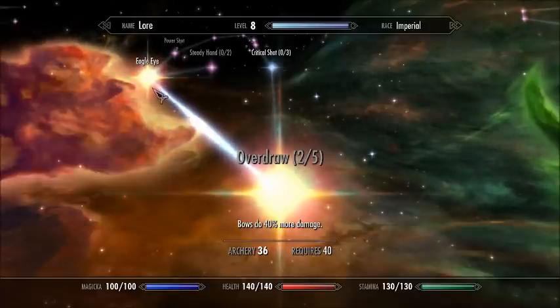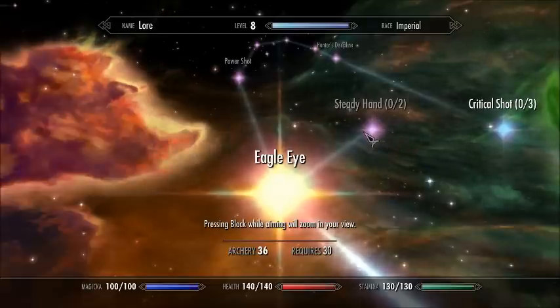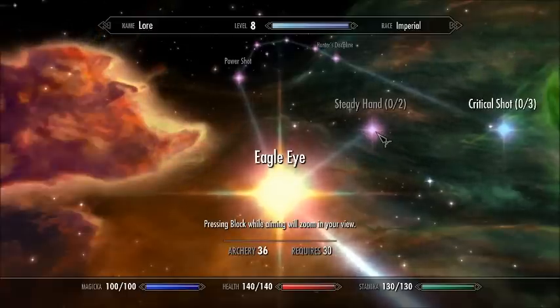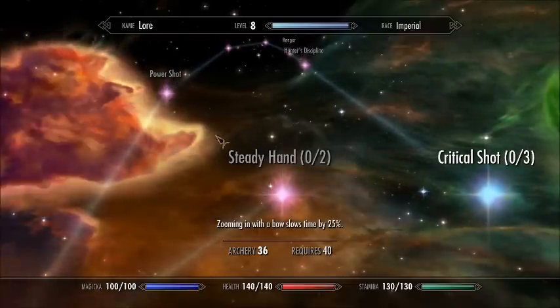Next talent, Eagle Eye, is very, very good as well, but it's not necessary — you don't have to take it if you don't want to. But some people do like it, so I took Steady Hand. That's 50% pretty much for slow time, which is very good too. And if you want to get the perfect shot, this is pretty much necessary.